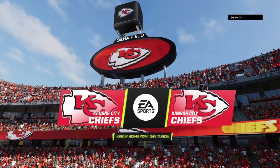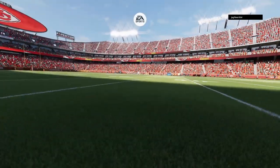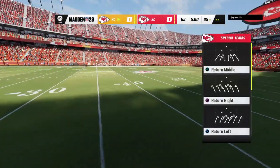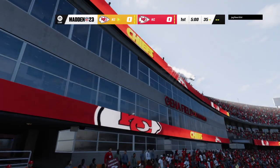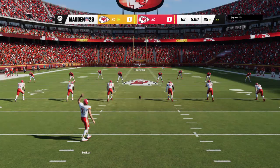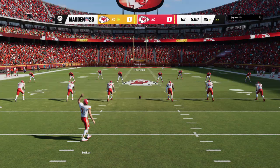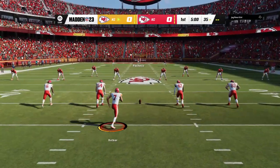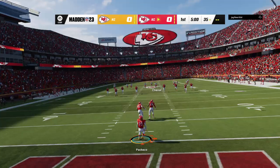In the NFL, we are inside Arrowhead Stadium here in Kansas City. Coming up, we've got what can only be described as a mirror image matchup between the Kansas City Chiefs and themselves. Here's the kicker, Harrison Butker, ready to get this one started. And we are underway from Arrowhead.